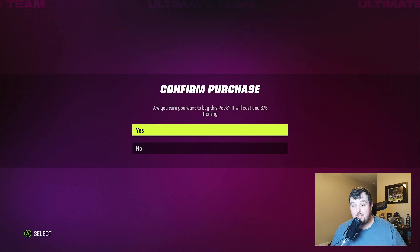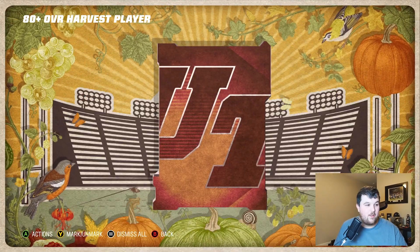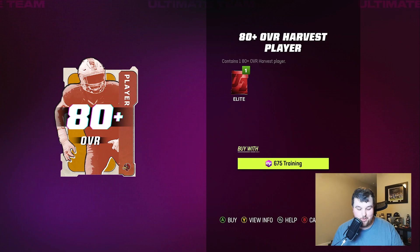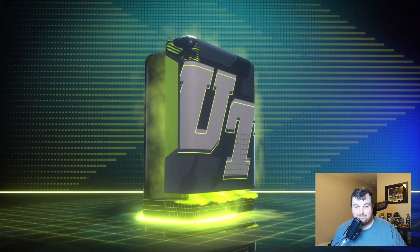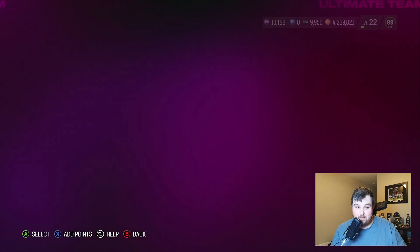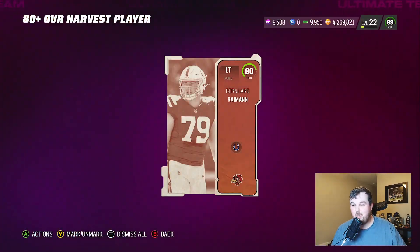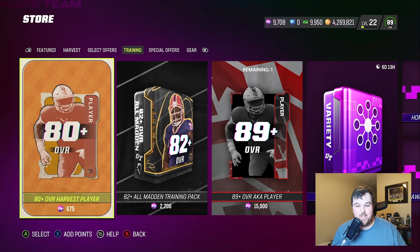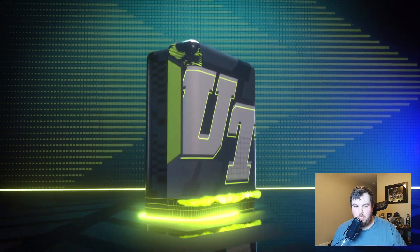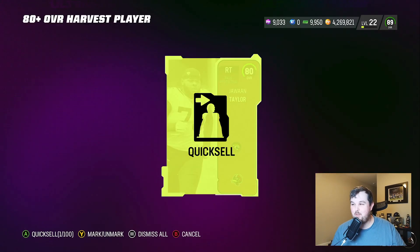I don't think I got anybody that actually fit onto my Ravens theme team today — it seems like they get a theme team player on every drop. But wait — I lied. 93 overall Darren Waller fits on the Ravens theme team! Literally it's been like every major drop for weeks we're getting someone that fits the Ravens, which I appreciate. I know at some point once the overall threshold goes up it'll stop, and then the team will just be stagnant.